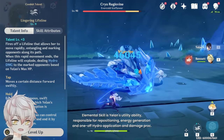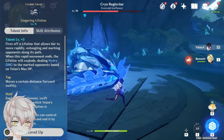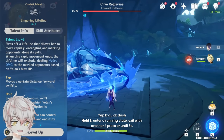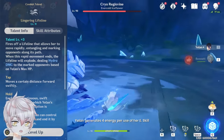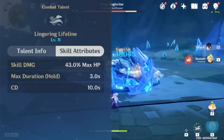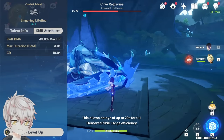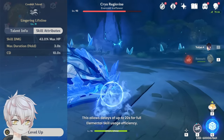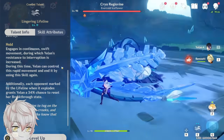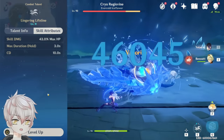The elemental skill is Yelan's utility ability, responsible for speedy repositioning, energy generation, and one-off Hydro application and a damage proc. Tap E for a quick dash; full hold E for her to enter a running state — you don't have to hold E the whole time. Exit with another E press or until three seconds have gone by. No matter if you tap or hold, Yelan always generates four Hydro orbs on a single E with a cooldown of 10 seconds, averaging out to one every two and a half seconds. C1 adds another charge of her elemental skill, increasing her average energy generation and allowing delays of up to 20 seconds for full elemental skill usage efficiency. With its multiplier being the highest available from her kit, you'll notice her elemental skill dealing exceptional amounts of damage, especially on a vaporize proc.